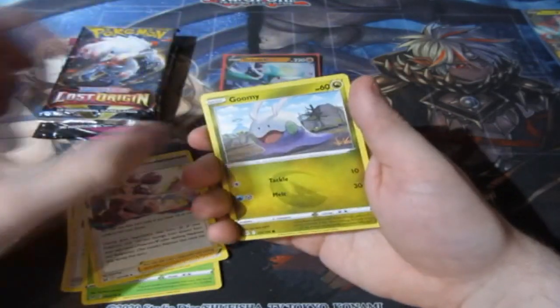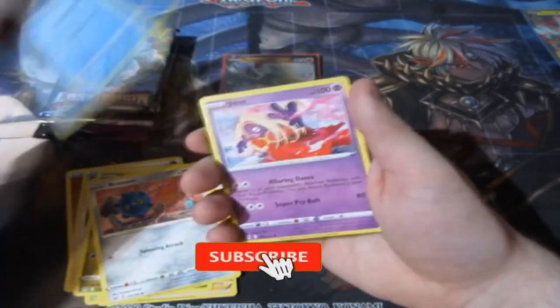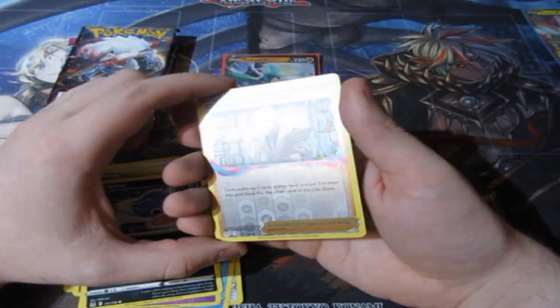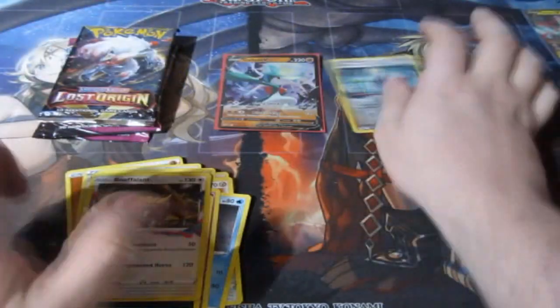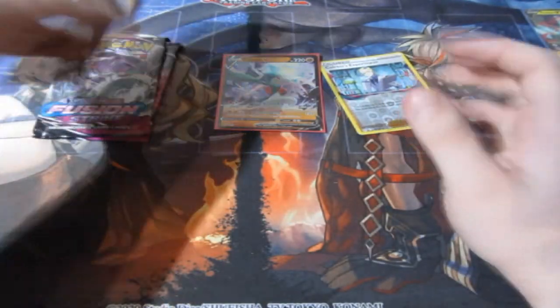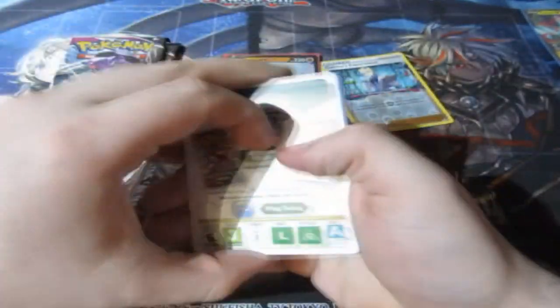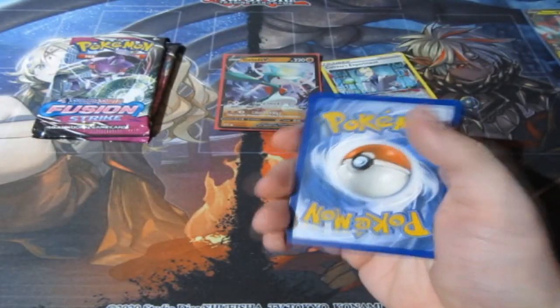Gloom, Froslass, Bronzor, Snover, Jynx, Inkay, a reverse foil Experiment, and a buff Lufflant. Final pack of Lost Origin out of this tin. Here's your code, and it's gone.